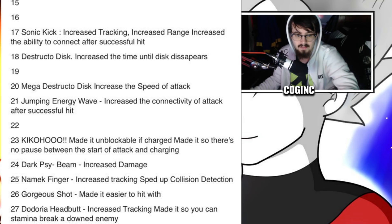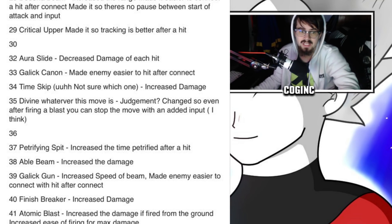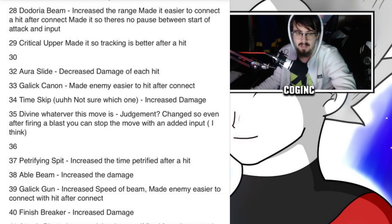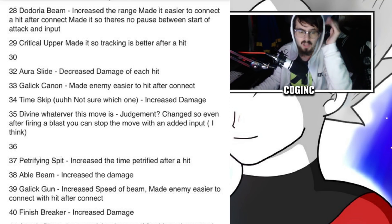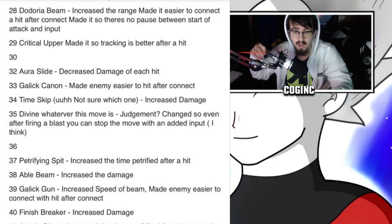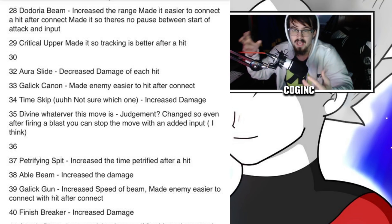Number 26: Gorgeous Shot — made it easier to hit. Number 27: Dodoria Headbutt — increased tracking, made it so you can stamina break a downed enemy. Dodoria Headbutt was a really hard attack to land in the past, so it's surprising to see them update it. A lot of these changes are basically about connecting with the enemy and being able to hit them, balancing the damage so there aren't as many overpowered attacks as there were in the past.